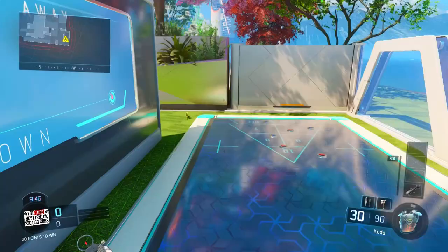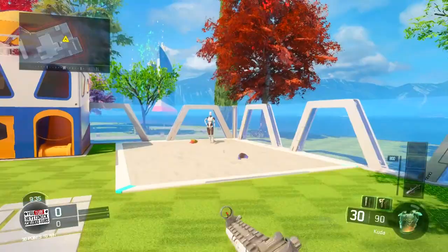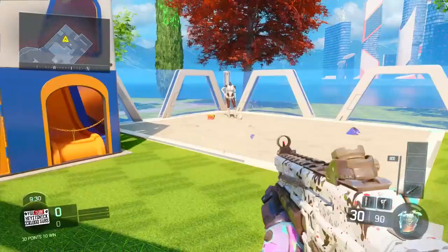I say almost every single mannequin because there are two mannequins that you're not going to shoot the head off. The reason we have the CUDA is so we have crosshairs to aim perfectly at the heads. This step — shooting the mannequin heads off — you want to make sure to get this done within the first three minutes.